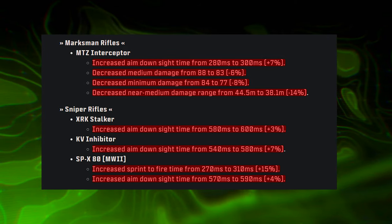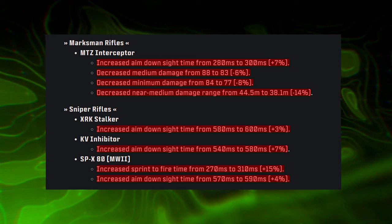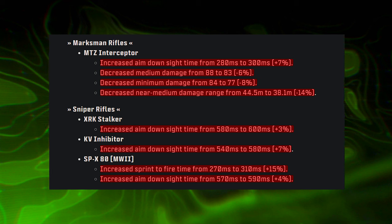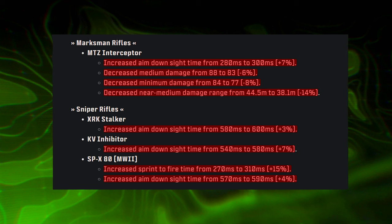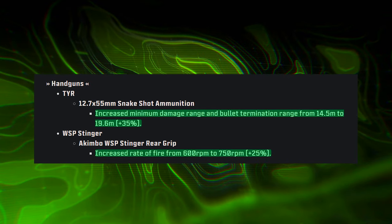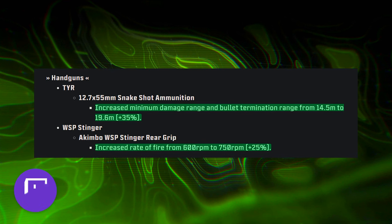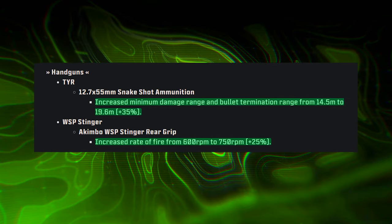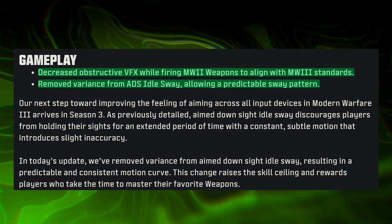Marksman rifles and sniper rifles broadly received nerfs. The MTZ Interceptor saw decreases to several damage values plus increased ADS time. The XRK Stalker, KV Inhibitor, and SPX-80 all saw increased ADS time, with the SPX-80 also getting increased sprint-to-fire time. For handguns, the Renetti and WSP Stinger saw minor attachment-based buffs — the Snake Shot ammo getting an increased minimum damage range, and the Akimbo WSP Stinger saw an increase to rate of fire.